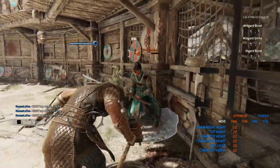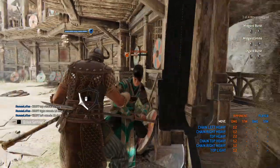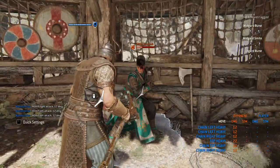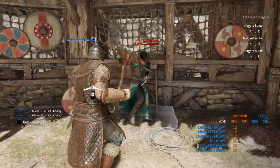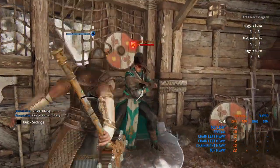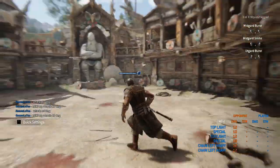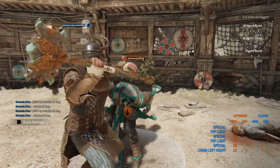You can do it from the side — it'll launch him in whatever direction you have your guard. You can see if I have my guard on the left and hit him, I'm going to send him to the right. Now if there is no wall, everybody knows you can just — he'll stay here — you just light, light, and that's guaranteed. You just get the guard break and just mash your light attack button.